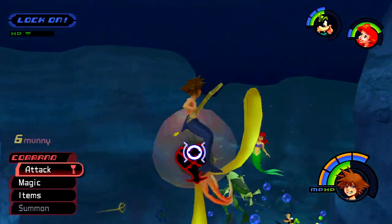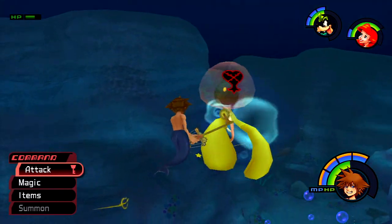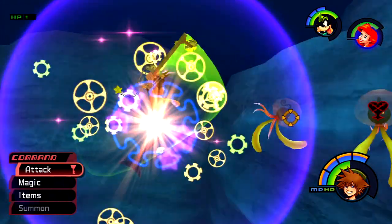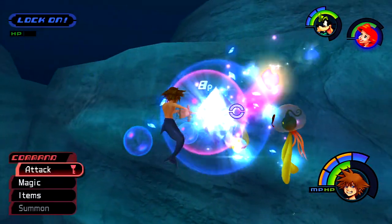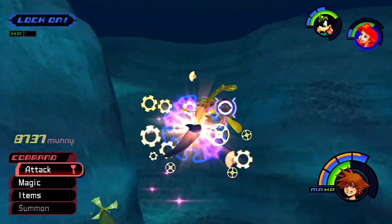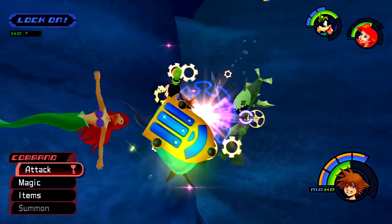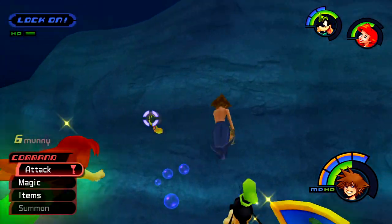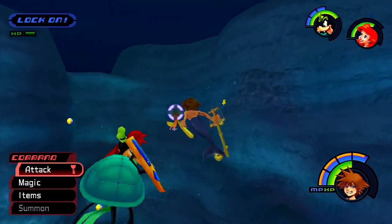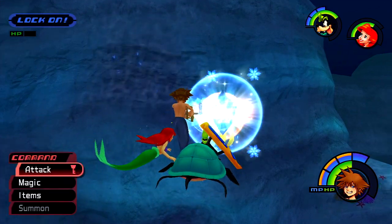I'm actually really liking this critical hit Wishing Star keyblade. See, watch — it turns into three of them! Or like five of them, jeez. I'm actually really liking this Wishing Star critical hit keyblade — every final hit of a combo is a critical hit. It's pretty helpful, because you do your standard damage but then you get a critical hit at the end. So it's pretty neat. Alright, we can go ahead and use Blizzard to kill him.